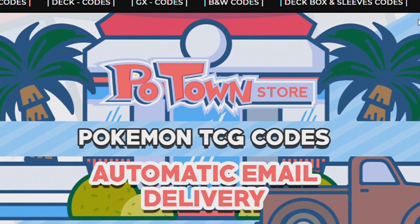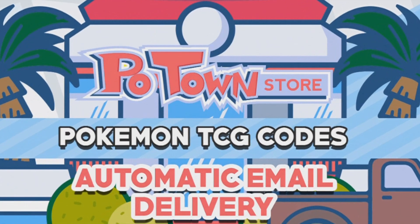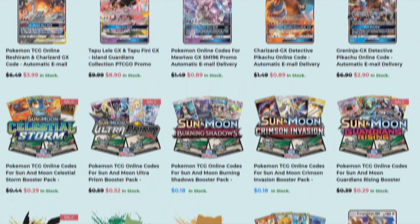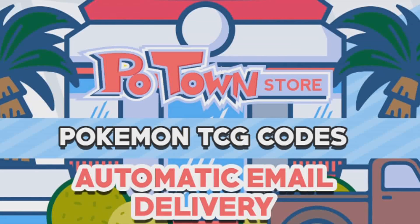This video is sponsored by PotownStore.com, the place for all your Pokemon TCG online needs. They have code cards from a huge variety of sets, so definitely check it out at PotownStore.com. Also, if you use the coupon code ZAPDOISETCG you get 5% off your next order — how cool is that?